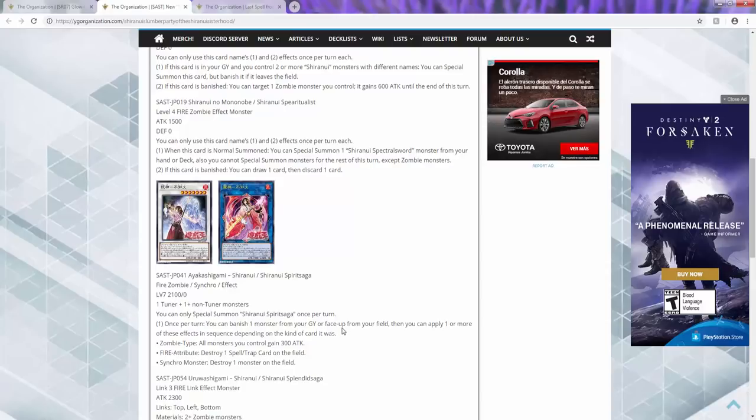The second effect of the level seven synchro is really good. Once per turn, you can banish one monster from your graveyard or face-up on your field, then apply one or more of these effects in sequence depending on what kind of card it was: if zombie type, all zombies gain 300 ATK; if fire, destroy a spell or trap; if synchro, destroy one monster on the field. So if you banish a Shiranui synchro, you're getting at least two effects — gain 300, destroy a spell or trap, and destroy a monster. This card is super good.